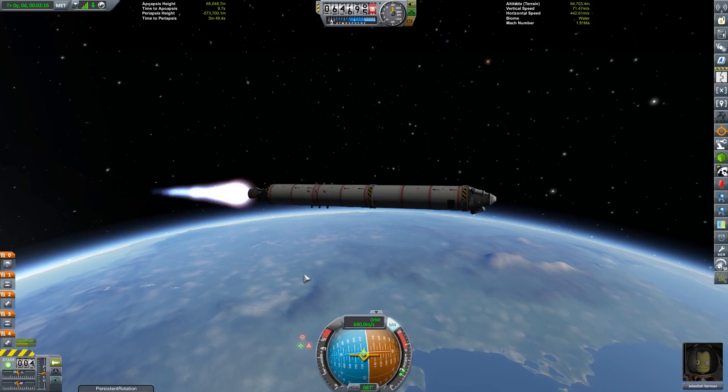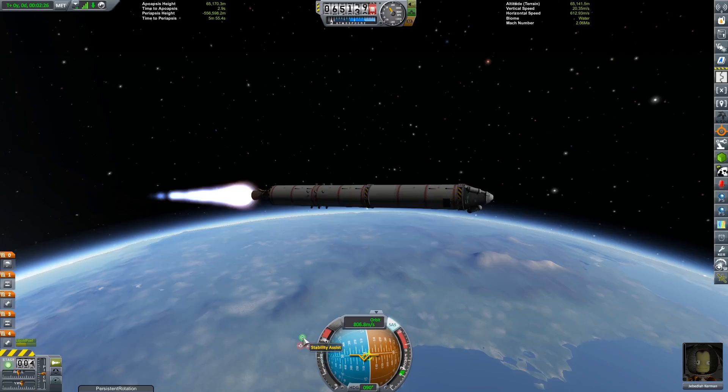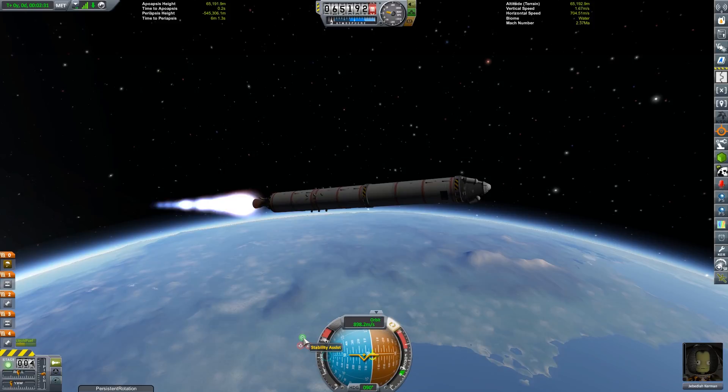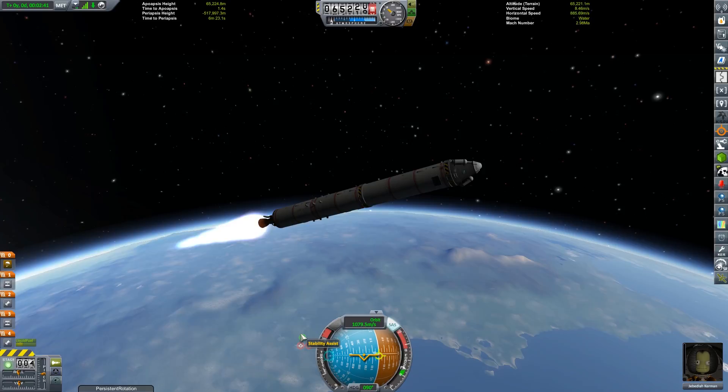The catch is that I have a 30-part limitation and was already at 30 parts, so the guidance fins had to go — that was four parts sacrificed. Keeping the SRBs on like I did unfortunately lowered the efficiency of the initial launch, so I'm not as high or as fast as I'd have liked, putting a demand on fuel that I can't address by expanding fuel tanks due to the part limit.